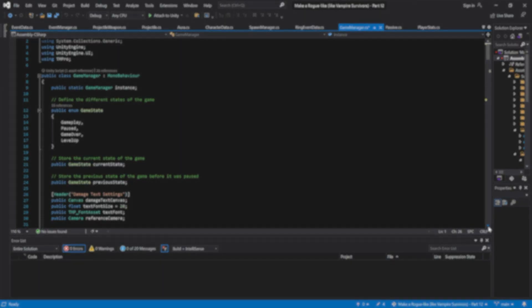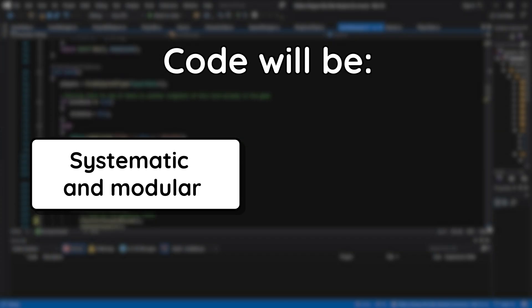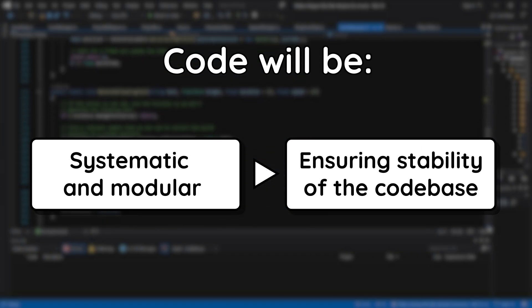I'm sure you know of some AAA games that have ended up like that. Hence, we're going to be crafting our code for the game in a systematic and modular manner. This will help us to create a codebase that is stable and won't bug up when a lot of content is added to it.